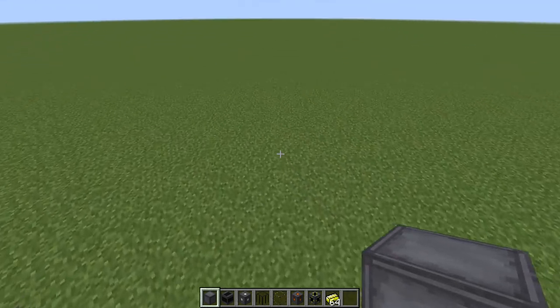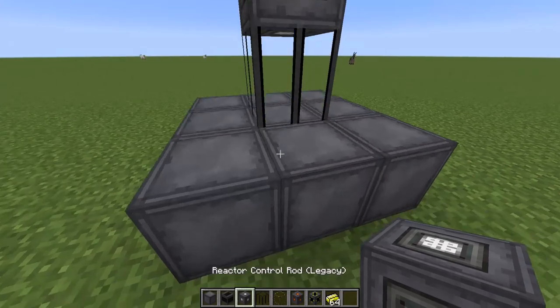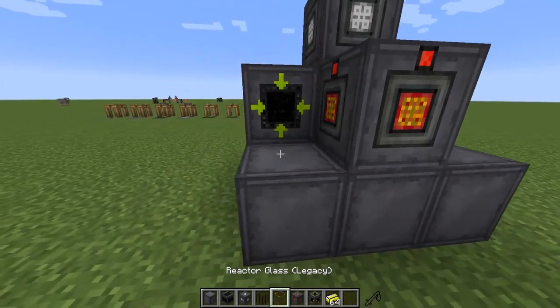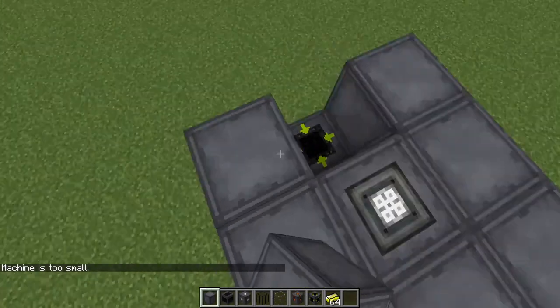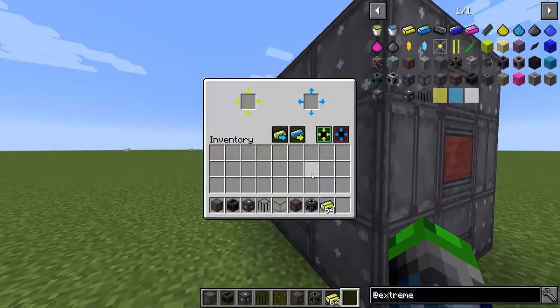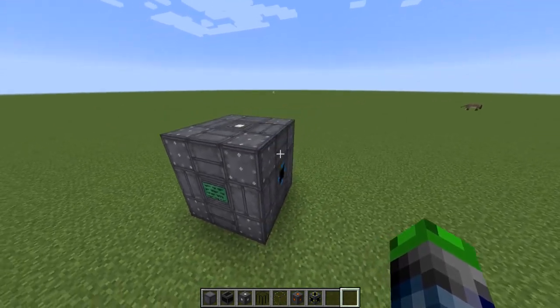Now that we have our essential blocks, let's build the most minimum reactor you can possibly build. You need one fuel rod, cap it with a control rod on top, add the reactor controller, an import port, an export port, and a power tap. Place them like this — it says 'machine is too small' at first, but once we correct the layout, there we go. Let's set one access port to out and one to in, activate the reactor, and you can see it starts generating power — about 250 RF per tick. That's the smallest reactor you can make.